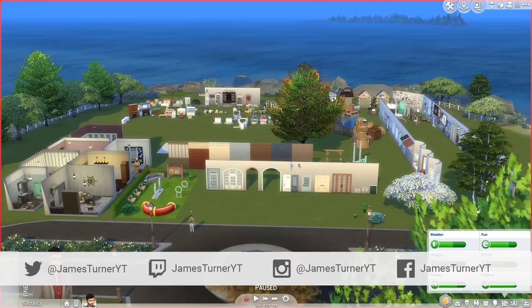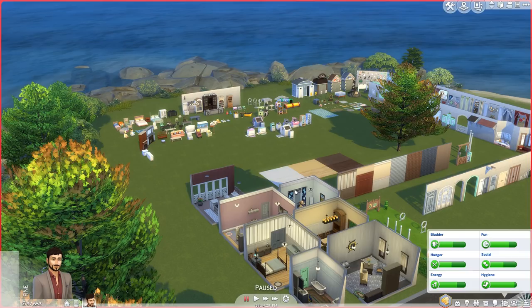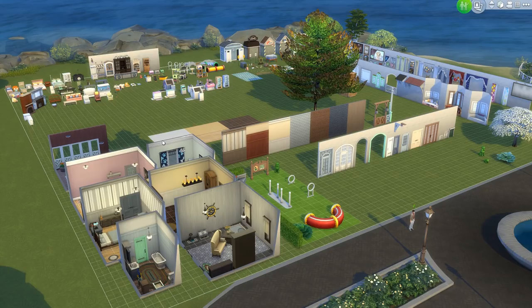Hey guys, James here today, and welcome to The Sims 4 Cats and Dogs Build and Buy Mode Overview. You can see there's a lot of items here already. EA has given me this code early for The Sims 4 Cats and Dogs so I can check out the game, so thanks EA for providing that. I've put down every item, every pre-made room, all the wallpapers, all the floors — everything that comes in the pack in build and buy mode.